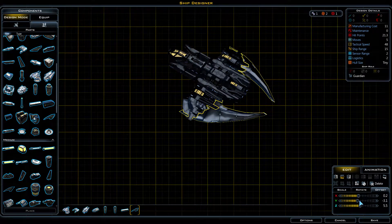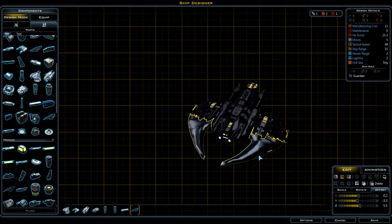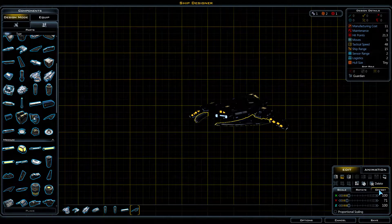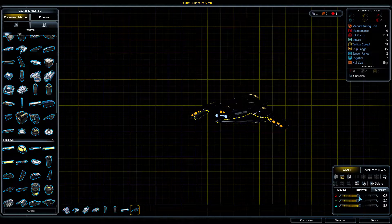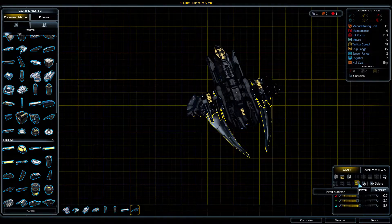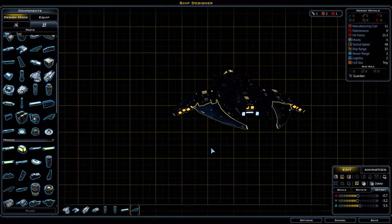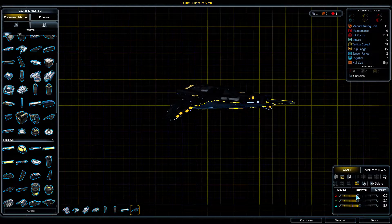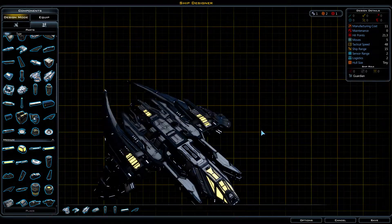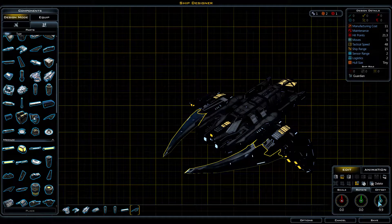I wonder if I like it better with it deeper in or not. Although it is intruding on the back engines now too — dammit, I forgot about that. Maybe that's not a good idea. What I can do instead is have it on the inside portion of the wing rather than the outer. Maybe that works a little bit better. The coloration kind of stands out as well as the shine, so maybe inferring the texture — yes, inferring the texture does a little bit better. Now I just got to get it into a proper place and I think we're good.